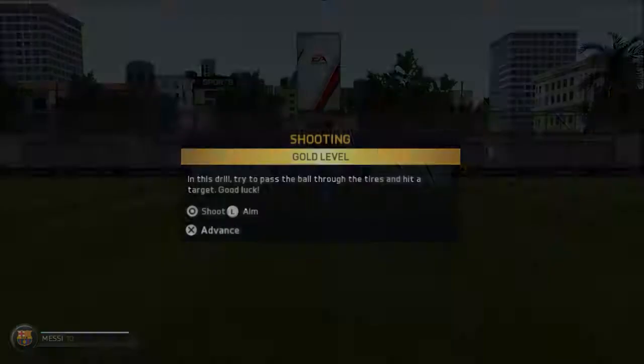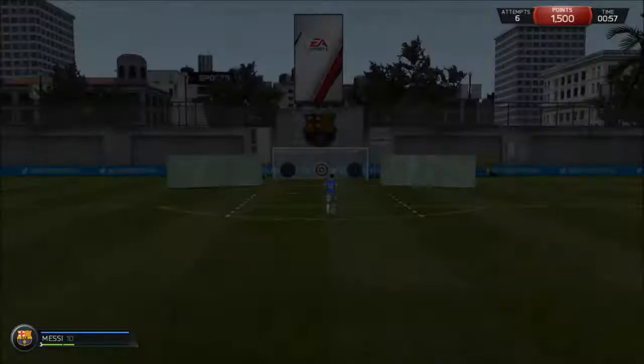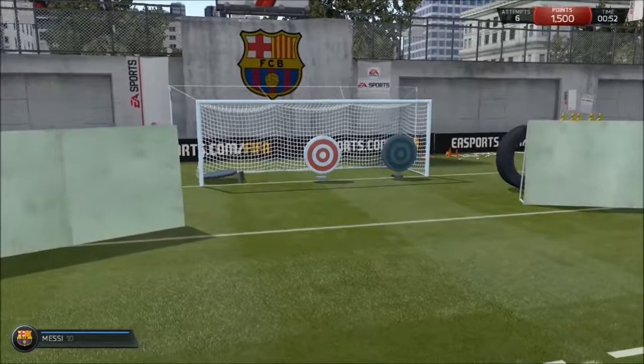You need 6,000 or 5,000 points — if you hit 5,000 you go on to the next level. The gold level is pretty easy as well. You've got to shoot the ball through these moving tires and hit that target. If you get it through the tires you get extra points, so what you want to do is try to get it through those tires and hit the target.